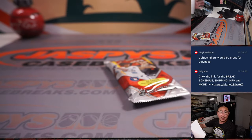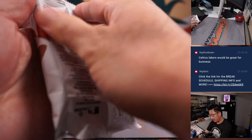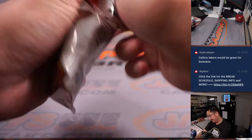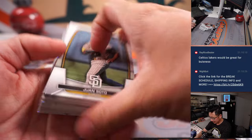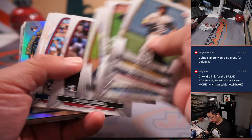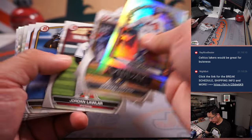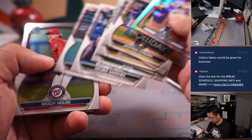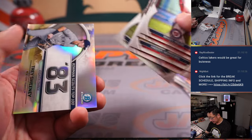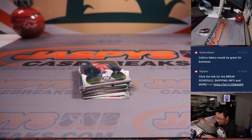Alright, there's the final printout, hot off the presses. Thanks everyone for making this happen. There's the Bowman Jumbo pack — you'll be seeing many more of these packs in the next video. We're going to do that full case break. Anything exciting here? Sometimes we can see an autograph out of here — no, nothing too crazy here.